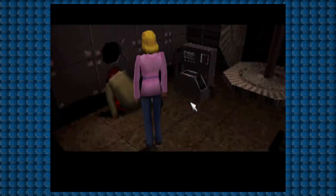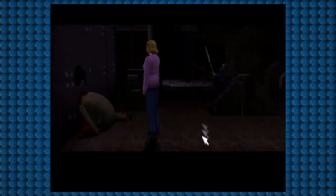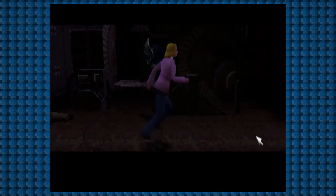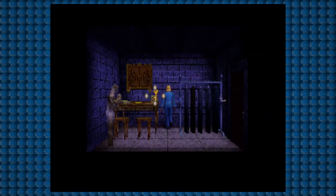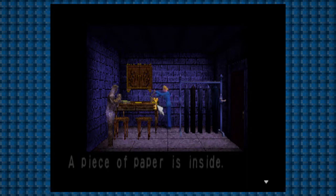A first full playthrough of Clock Tower is very short. A casual playthrough with a lot of runaround, not knowing where to go, clocks in at around the 3-hour mark. A second complete playthrough getting the worst and best endings with Helen was completed in 2 hours, 29 minutes, and 29 seconds.